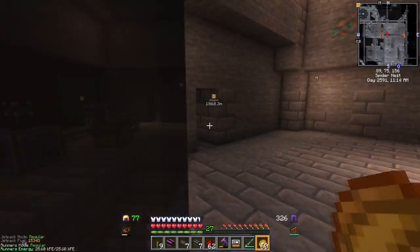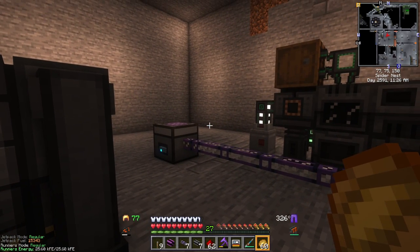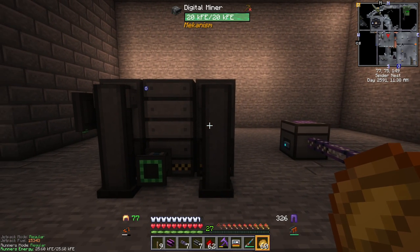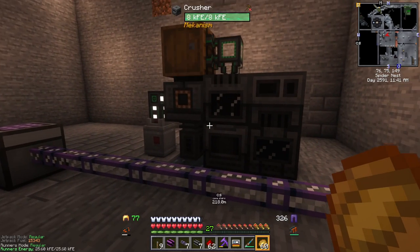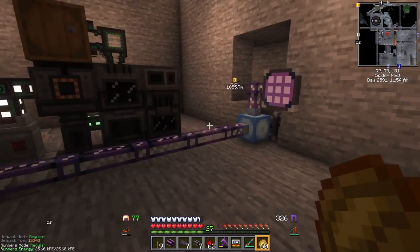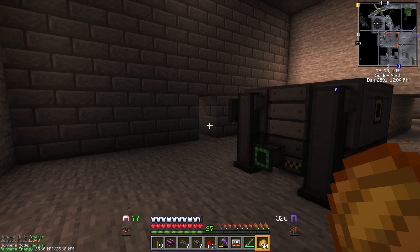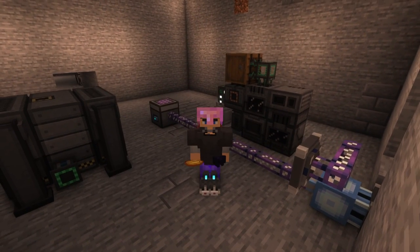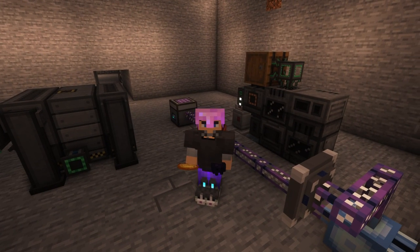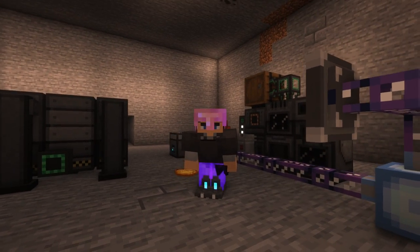From here, we're going to connect our mining operation — we'll have the digital miner mining ores, process them with a formation plane and annihilation plane to get fortune on automatically processing those ores, then send it through the doubler and get like six times ore doubling. Next time, we're going to set that up in this room. I hope that made peer-to-peer networks a little more clear for you — they're really useful, especially for spreading out your base and making things much more organized. I think we're going to wrap it up there. Really quick video on peer-to-peer networks and tunnels. If you have any questions, please drop them in the comments. If you liked the video and this was helpful, please like it, subscribe to the channel, and we'll see you next time. Thanks for watching, I appreciate you.